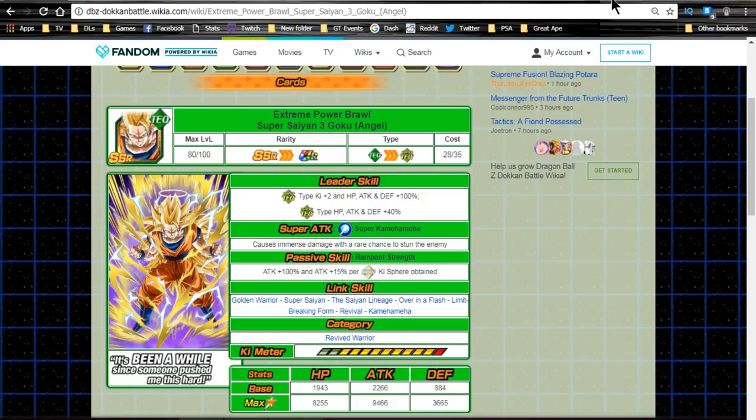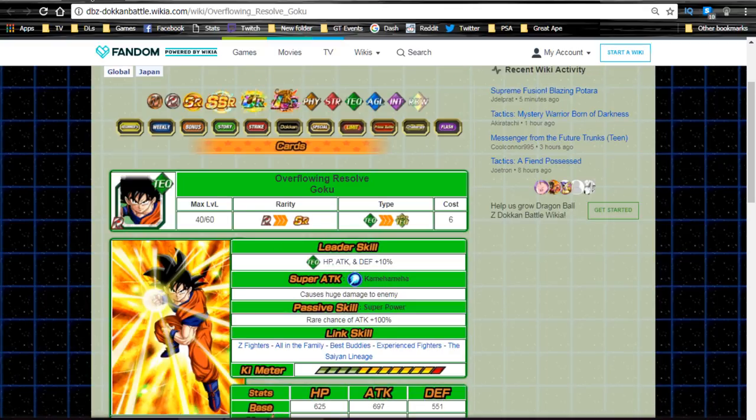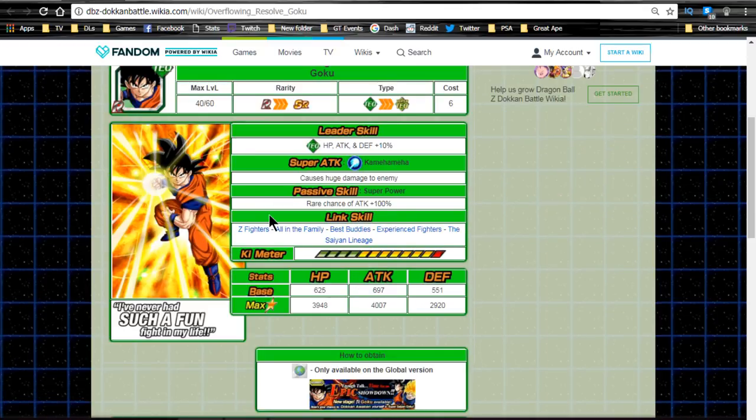Let's start with the Overflowing Resolve Goku — this is the base form Goku that you're going to grind out. You're going to grind out at least nine of them, and I would recommend getting another five so that you can get one of him up to super attack 10 with four dupes unlocked. The card isn't that bad. If you're looking for a free-to-play character to put orbs into, this might be the way to go.